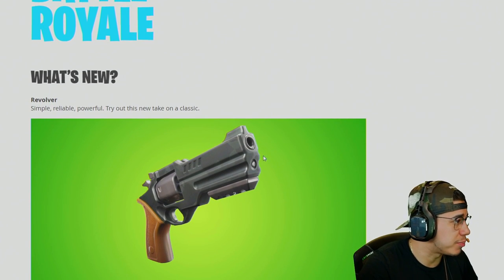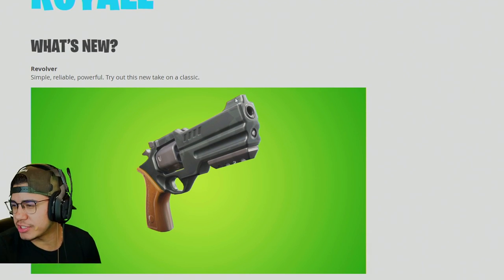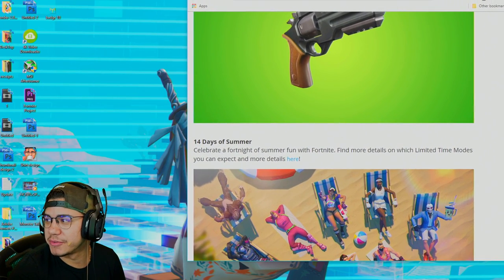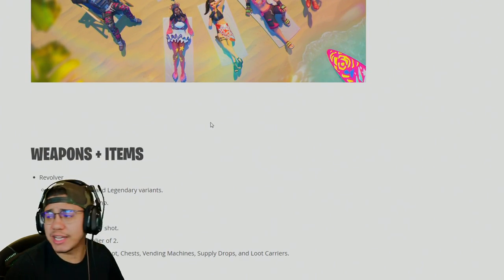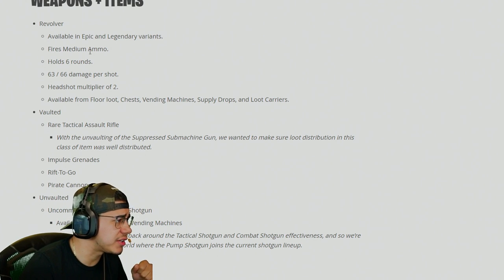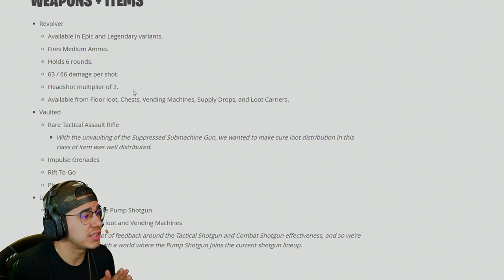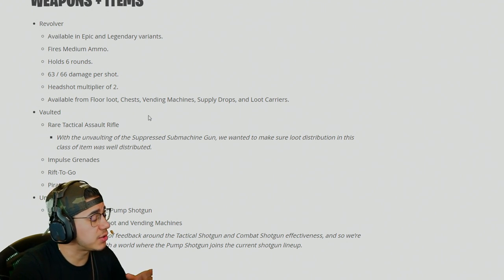We also have the brand new revolver — simple, reliable, powerful. Check out this new classic. It's available in epic and legendary variants, fires medium ammo, holds six rounds, does 63 and 66 damage per shot, with a headshot multiplier of two. This actually does really good damage. It's similar to the hand cannon, except faster-firing, making it a little bit different, but still has that 2x multiplier.